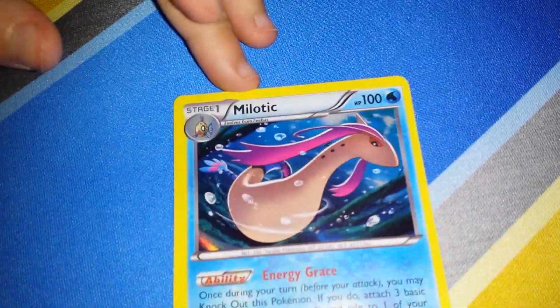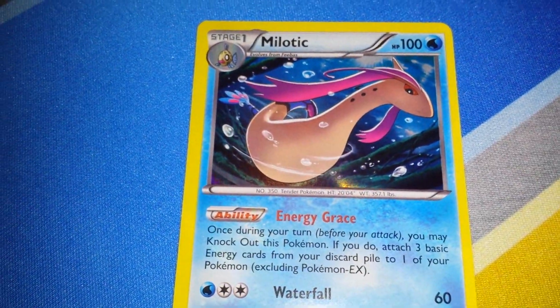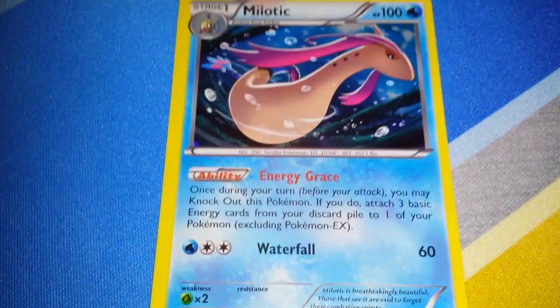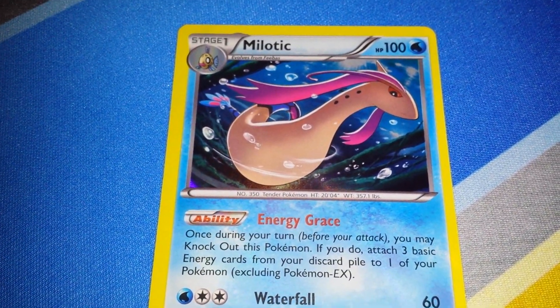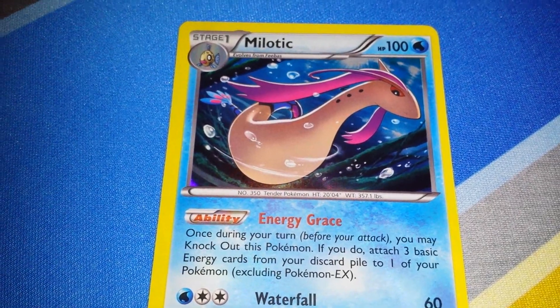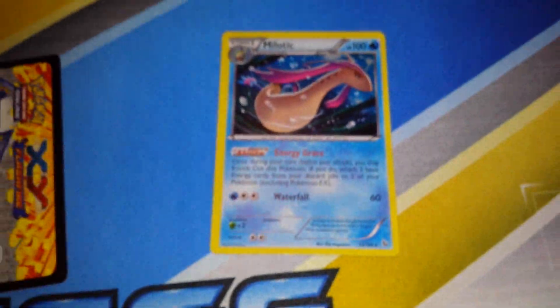Once during your turn before your attack, you may knock out this Pokemon. If you do, attach three basic energy cards from your discard pile to one of your Pokemon, excluding Pokemon EXes. That's not always the best thing, but it's worth it if we need to.